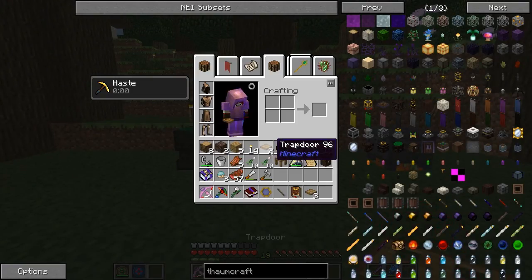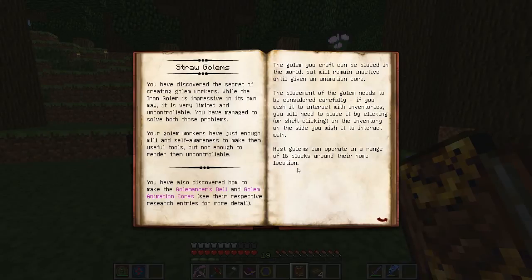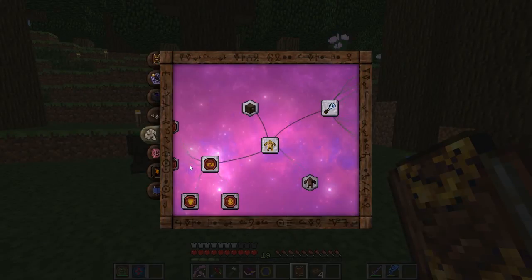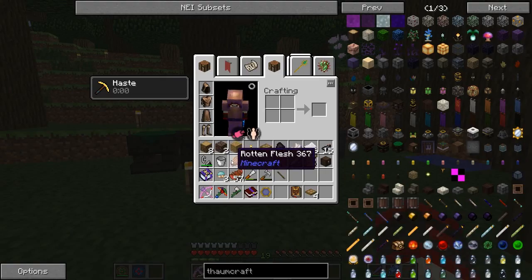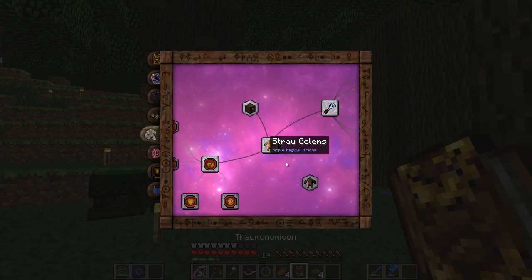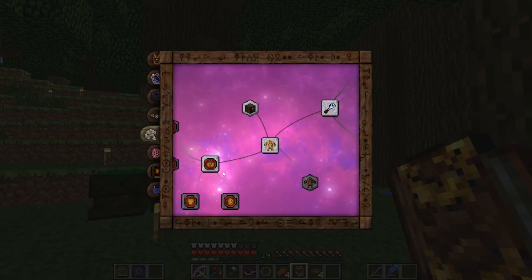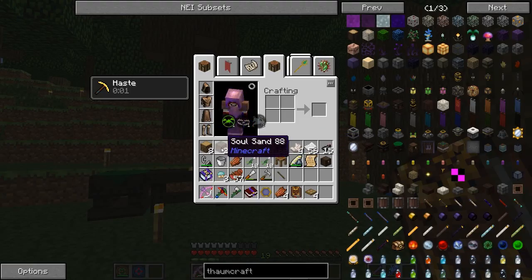Bam — one, two, three, four. That's four. We'll get all this into our crafting. Then we need Humanus — what do we need Humanus from? This, right? One, two, three, four. And then we need Spiritus. What do we get Spiritus from? Soul Sand.